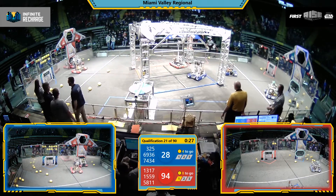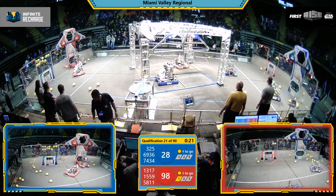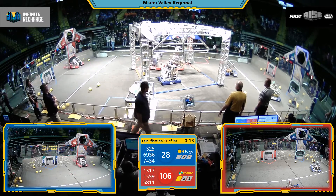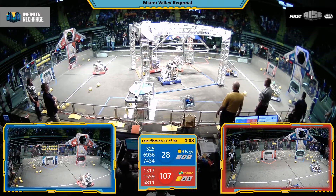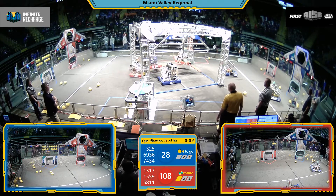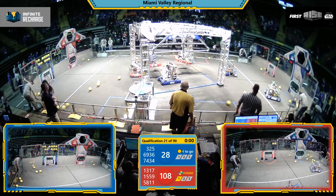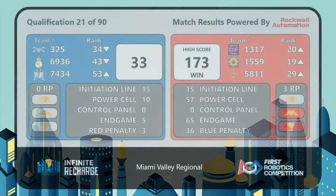End game has begun. Bond's hook system is engaged. Devil Tech continues to add more points through that high outer port. 13-17 delivers five more points through the lower port for the Red Alliance. Red Alliance has two robots hanging — they've leveled out the bar. Can they maintain it? 13-17 able to get the results.